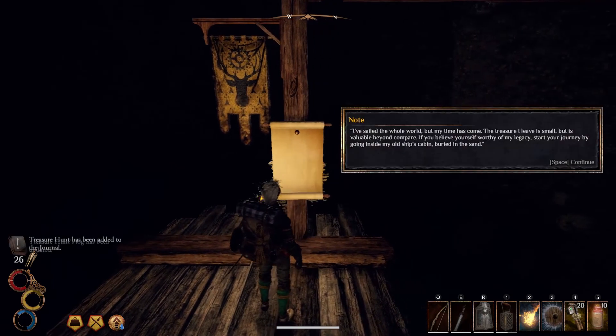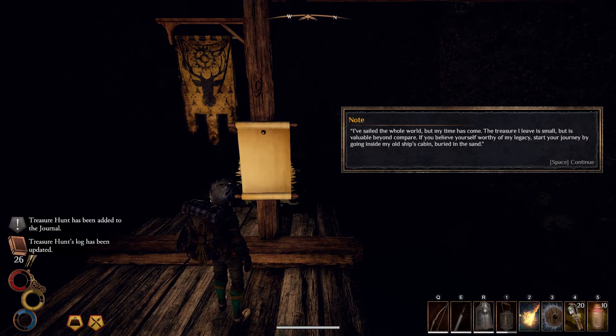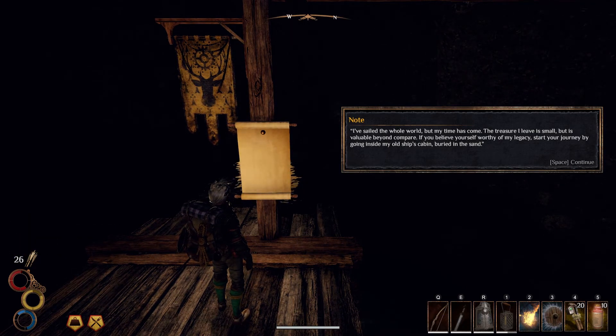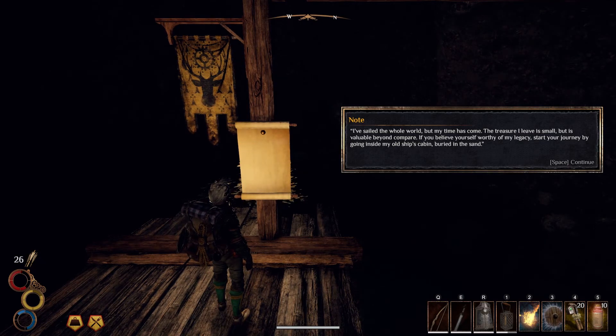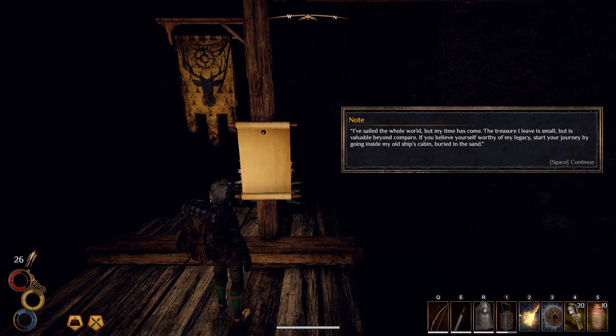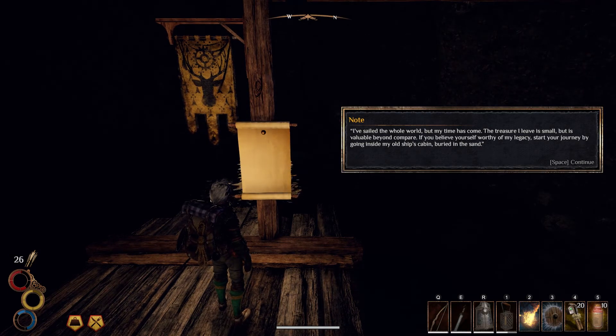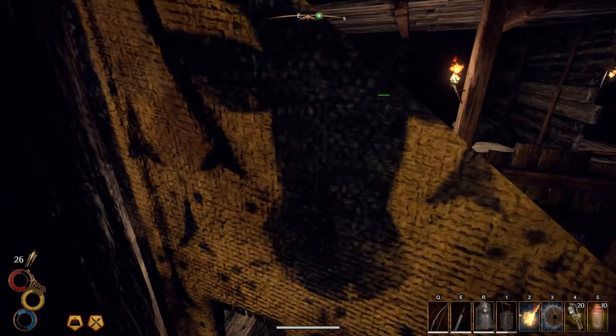Let me read this sign here. Treasure hunt has been added to the journal. 'I've sailed the whole world but my time has come. The treasure I leave is small but is valuable beyond compare. If you believe yourself worthy of my legacy, start your journey by going inside my old ship's cabin buried in the sand.' So perhaps that ship we saw was not the shipwreck after all — maybe it was this old pirate's ship.